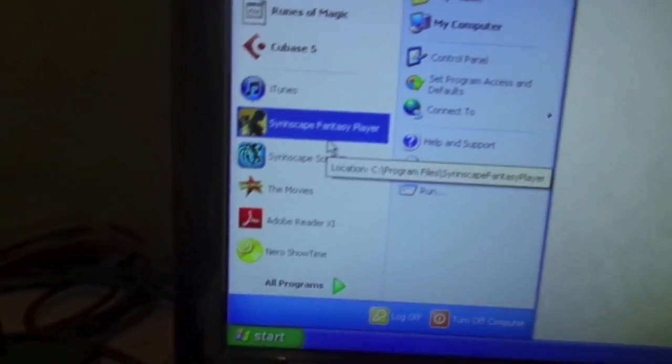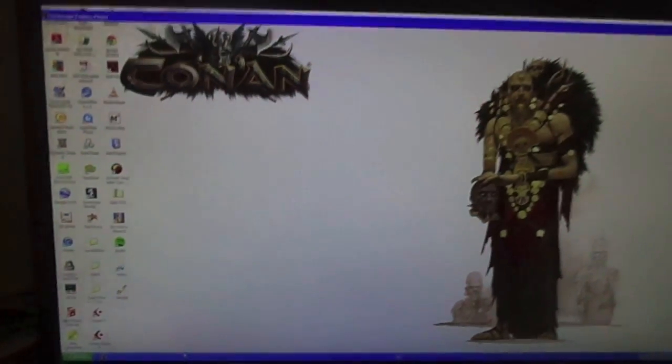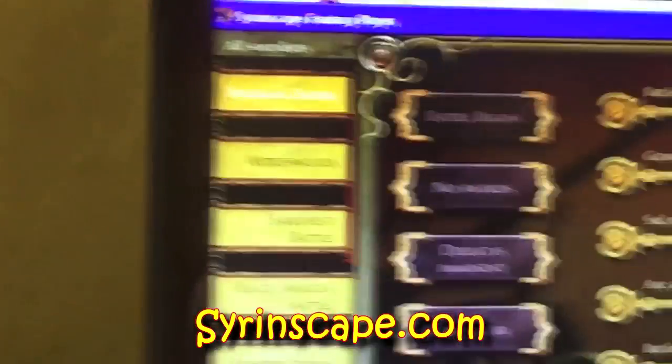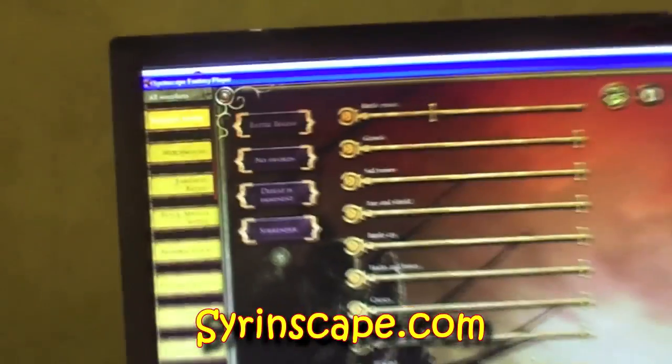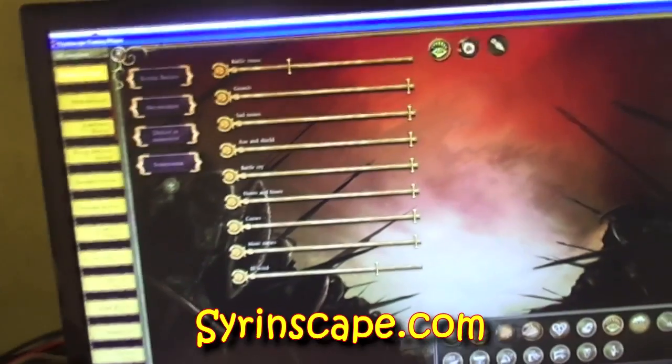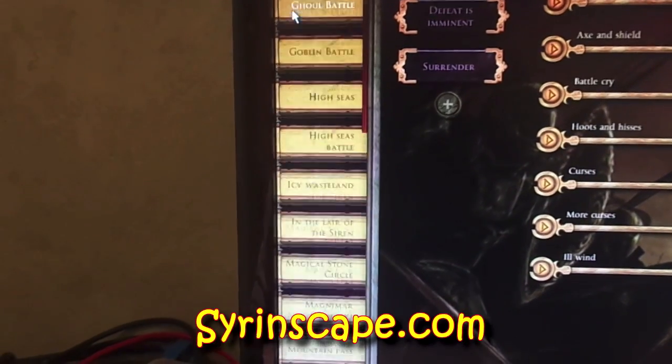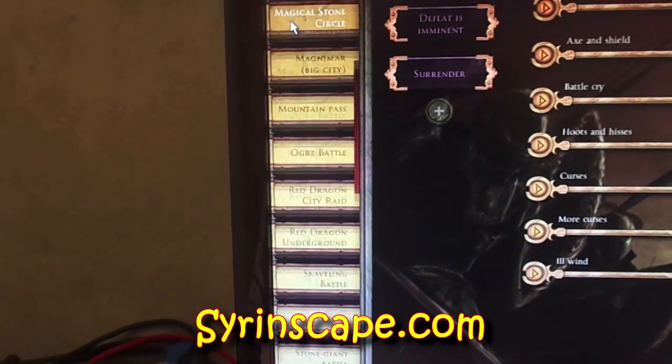Sorry about the shaky cam, this is the only way I can do this. Syrinscape can be found in two forms. There is a sci-fi player and a fantasy player. I'm going to start with the fantasy player first. You download these from the Syrinscape site, and you will get two sound sets absolutely free. The first two here, the Bugbear Battle and the Witchwood, which you would have seen in my other video I did for Syrinscape.